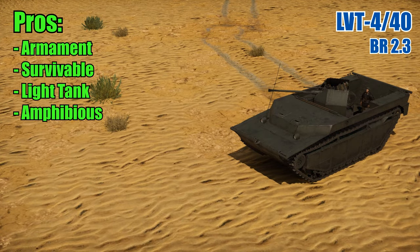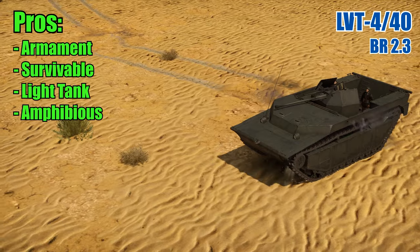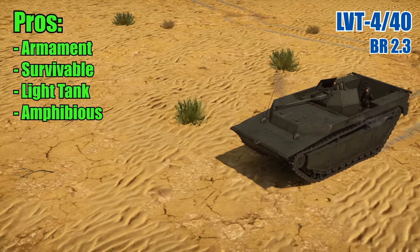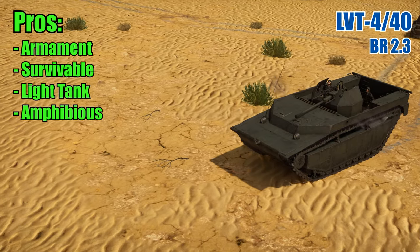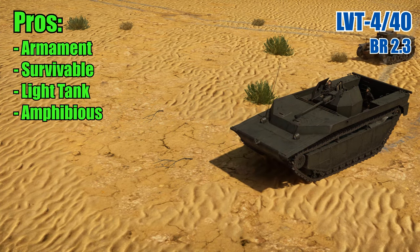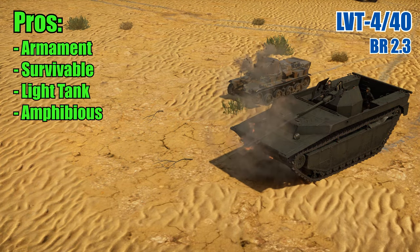Survivable: the LVT has five crew members, so there are three guys that can be sacrificed for the greater good of keeping you alive. Besides the crew, the vehicle is a lot of empty space, so there's a good chance that a shell will just pass through the vehicle or do minimal damage to components or crew if it hits. Light tank: the LVT is considered a light tank, so you'll have the added bonuses of scouting and the ability to repair other friendly vehicles.